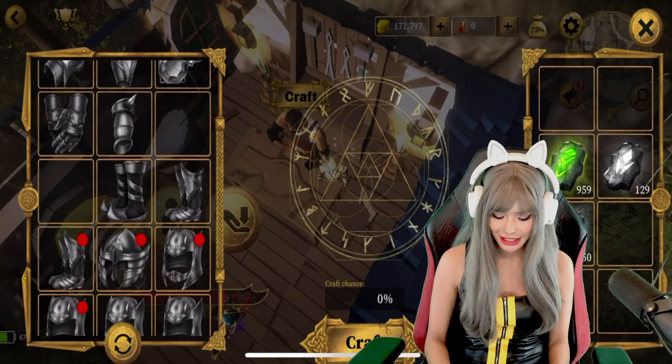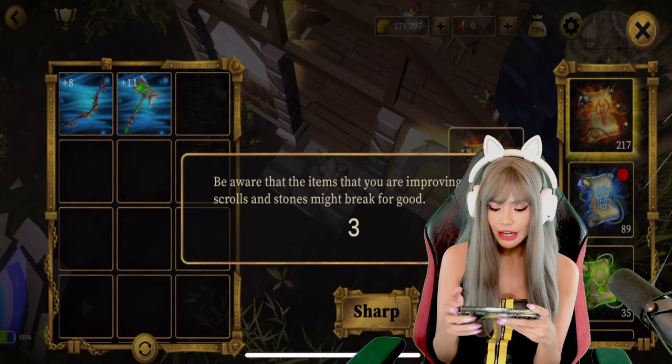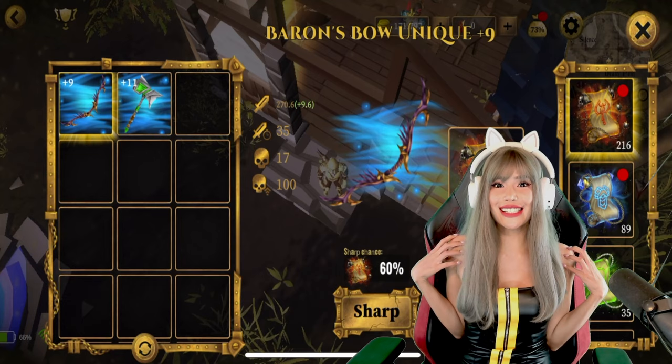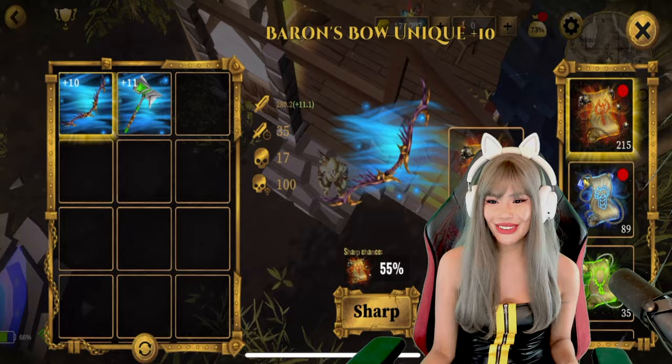Apart from crafting, we can also sharpen our items by going into our inventory and using scrolls. Beware — when sharpening, there's also a chance they can break, so be very careful. We try our bow — success! Let's try one more. We got really lucky. Make sure you sharpen your weapons and equipment here in the game to make yourself stronger.